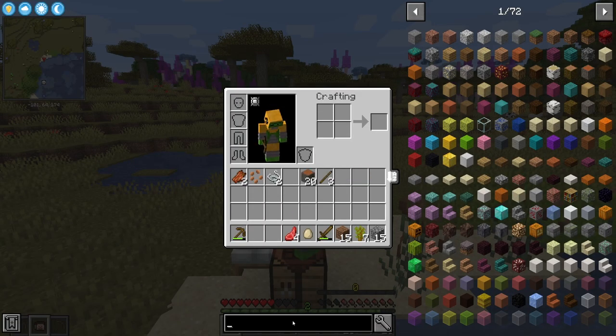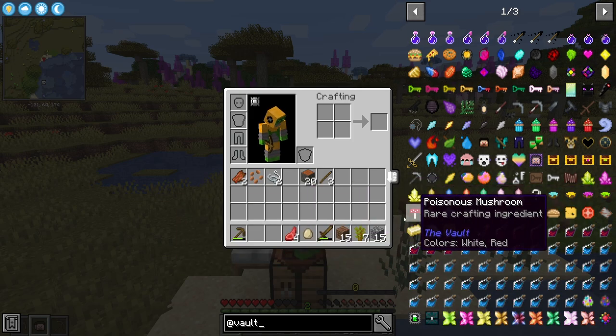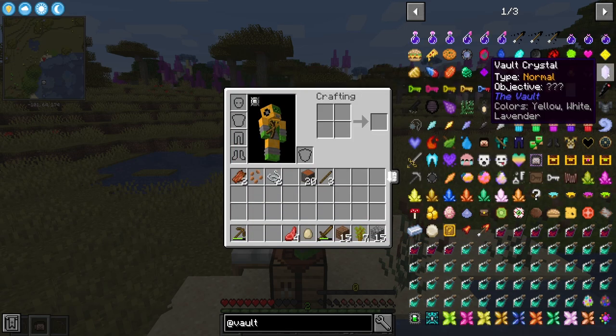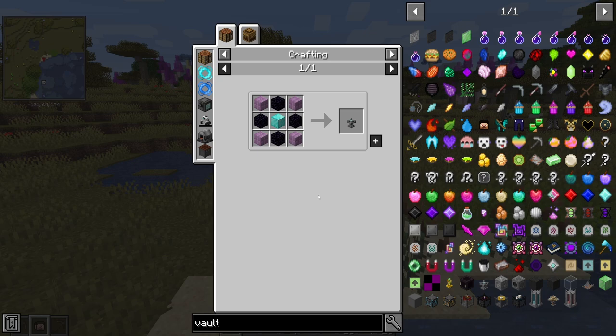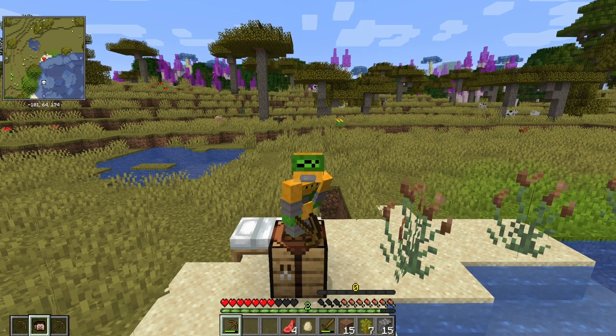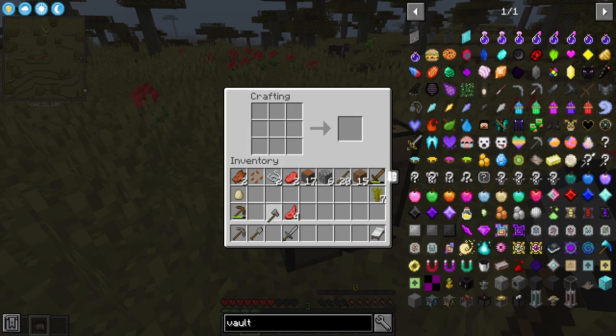To get to the vault, you need the vault altar. Using Just Enough Items, we can see we need purple blocks — which means we have to get to the End. We also need nine diamonds for a diamond block, and obsidian, so we at least need a diamond pick. The beginning of this pack is going to be a bit strange — we're just going to be playing normal Minecraft until we get through the End. I'm going to try and rush that as quickly as possible so we can get into the good stuff.